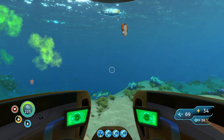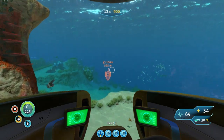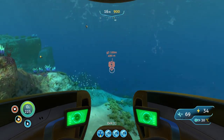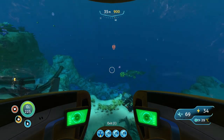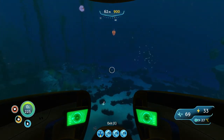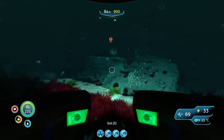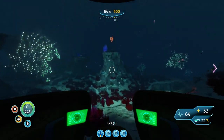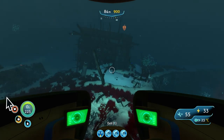The next wreck we'll be looking at is about 600 meters away from zero point, going one click to the left of Northeast. As I've spoken before in several guides, wreck diving is very dangerous and it is easy to get turned around. I advise bringing a rebreather and at least an ultra high capacity tank. This is wreck three.